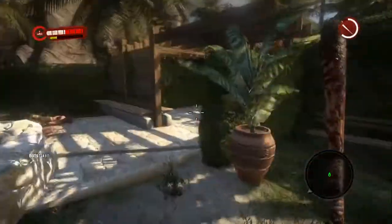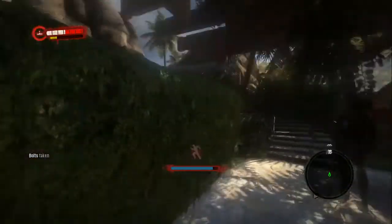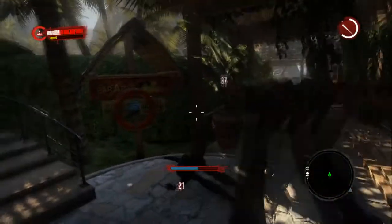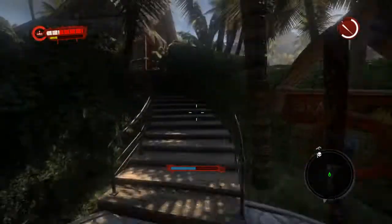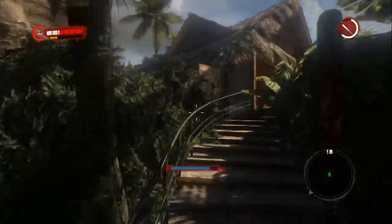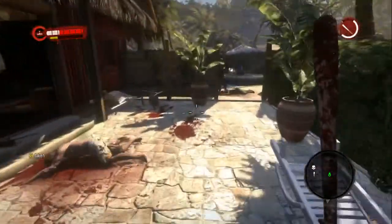Take some bolts. We have a quest up here. Hit him with the back of it. Bungalow 20. Man, this baseball bat is useful.